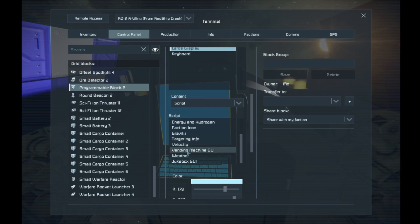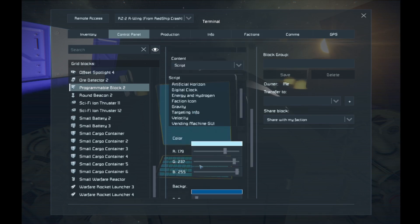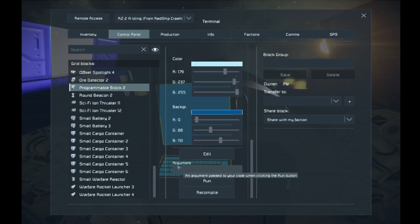The available scripts include velocity, vending machine, GUI, weather, jukebox, gravity, faction, heat, energy, and hydrogen — all scripts you can add to your programmable blocks. You can also affect colors and everything. What we want is to add our own script — a new script — and this is where the power of programmable blocks comes into play.